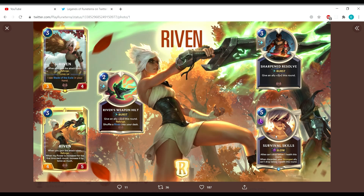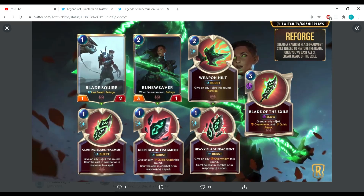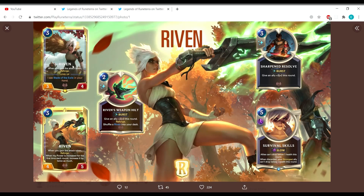Riven's level 1 ability: when you gain the attack token, you Reforge. Yesterday we saw three Reforge cards available to Riven. Her level up condition requires you to see the Blade of Exile in your hand, and to forge it you have to Reforge three times. Each time you Reforge, you get a random blade fragment in hand — one you haven't created before — so after three Reforges you fulfill all the requirements to forge the Blade of Exile.